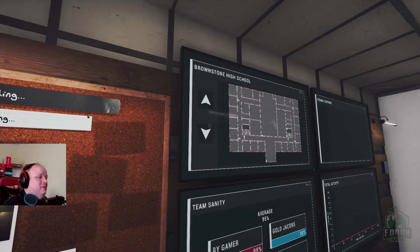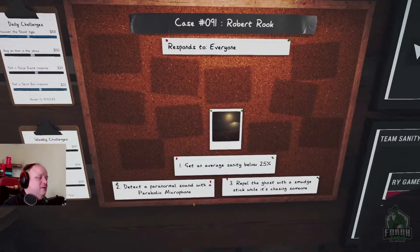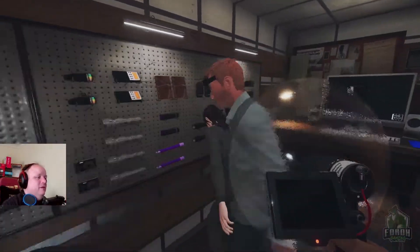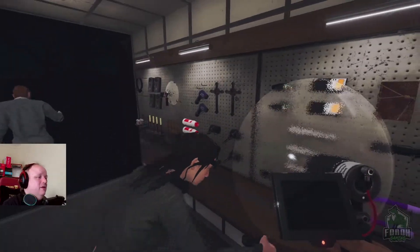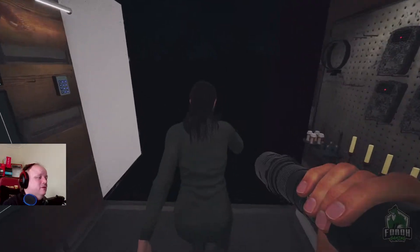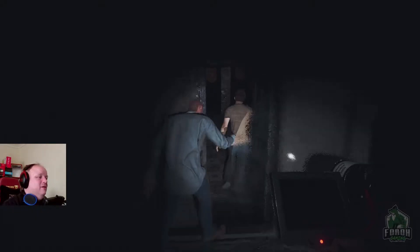Brownstone — it's a code brown high school. I'll take the parabolic mic and a torch. Should I take a thermometer? Yeah, I guess so. I'll take a book. Oh, I don't really know this map very well. Oh no, I just remember dying at it a lot. I think I get lost.